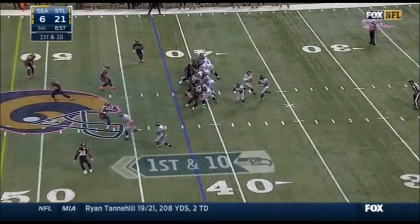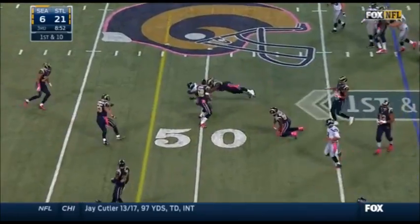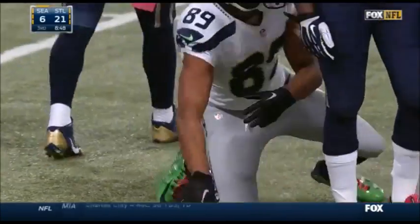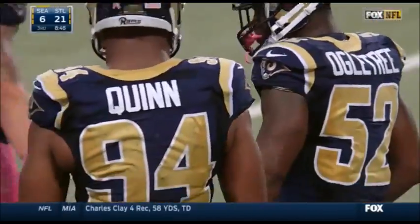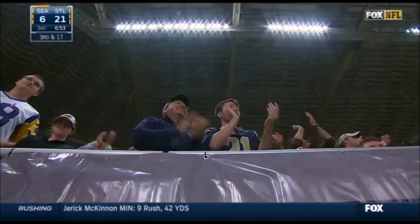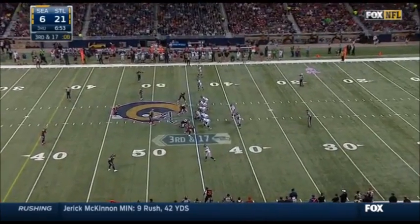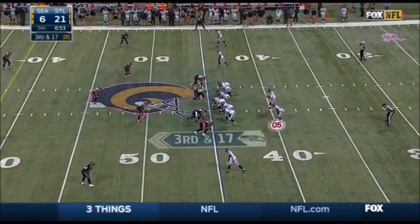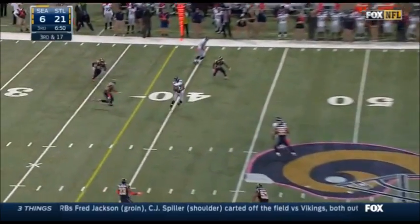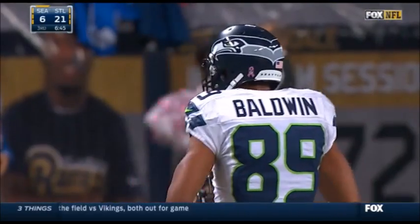Wilson escapes the pressure and he throws — it's Baldwin, who makes the catch and then realizes he was not touched, gaining some extra yardage, close to a first down. Third and 17 for Seattle. Seahawks must get to the 38. Wilson steps up and throws, and it's Baldwin who picks up a first down on third and 17.